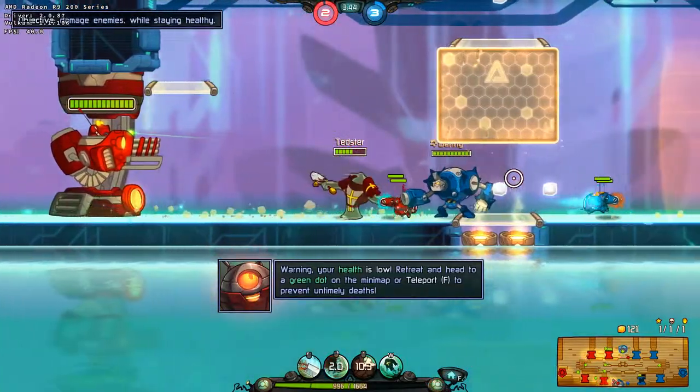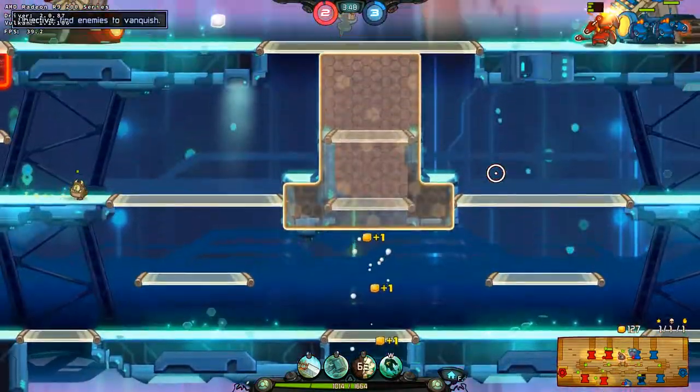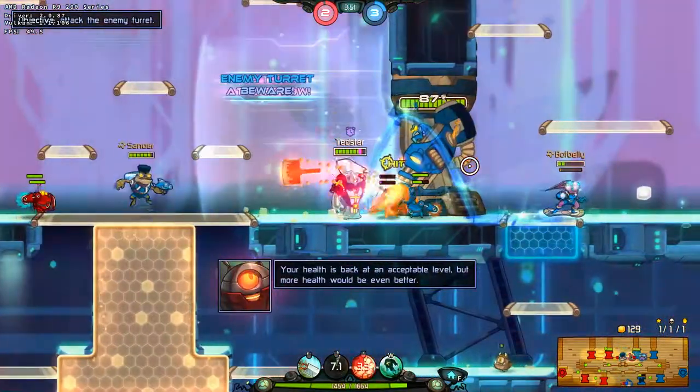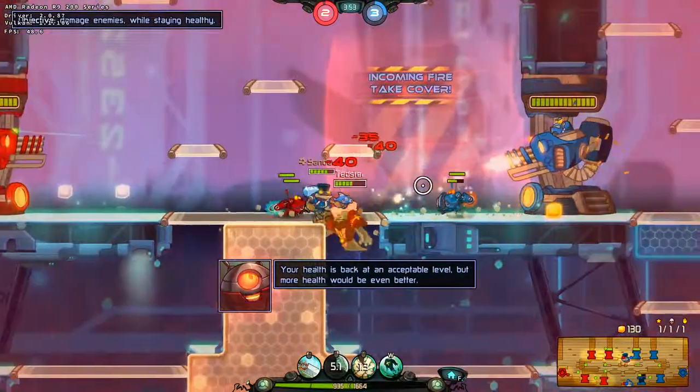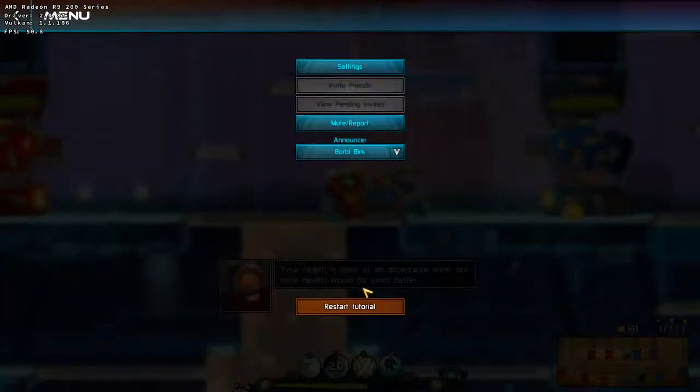Find a green dot on the mini-map, or teleport, to get healing before taking more damage. Your health is back at an acceptable level, but more health would be even better — it's a great way to prevent dying!